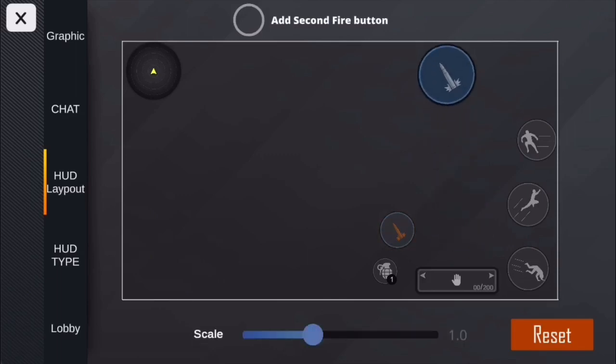If you're using HUD C, make sure you make both buttons big enough so you can easily switch over from one to the other. I use three finger claw — it is not much of an advantage in this game anyways, so don't worry about that. Once you have finished customizing your HUD, you are set for the settings.